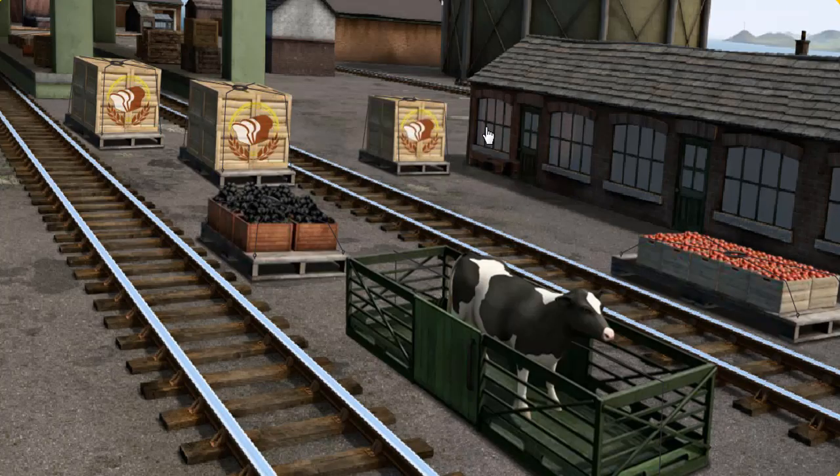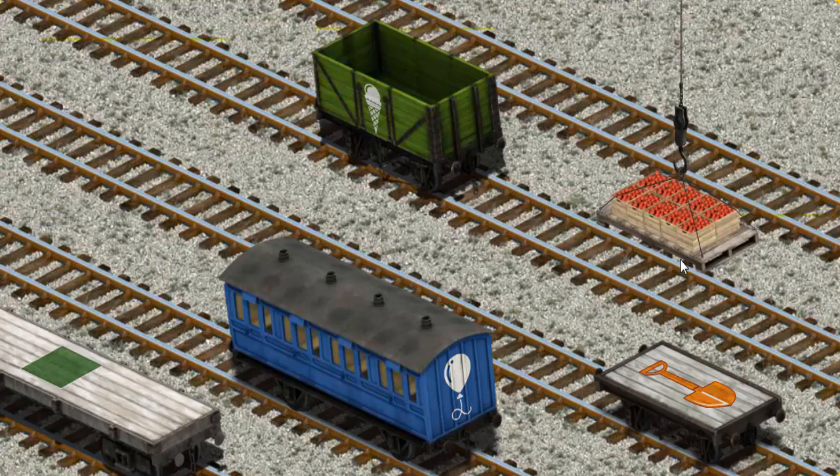Deliver the crates of apples to Farmer Trotter's Farm. Show Cranky where the crates of apples are. There you go! Let's lift and load. Now the cargo must be loaded. Help Cranky find the white flatbed with the picture of a shovel.